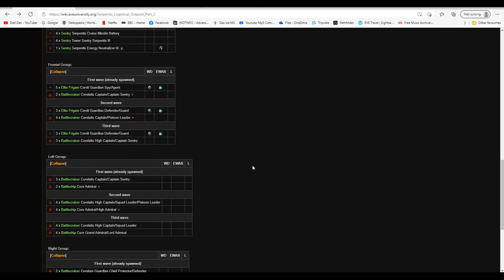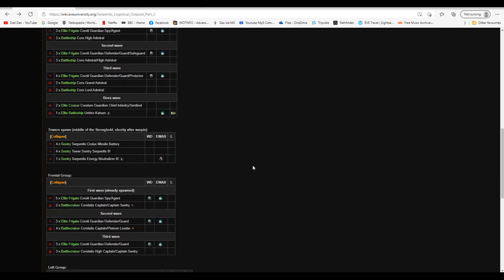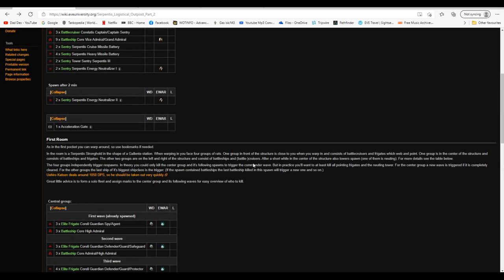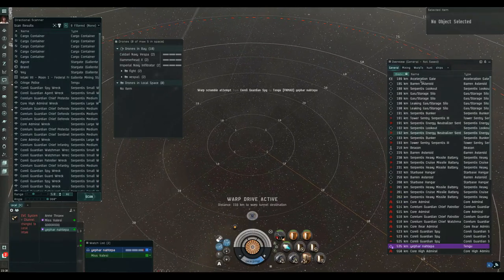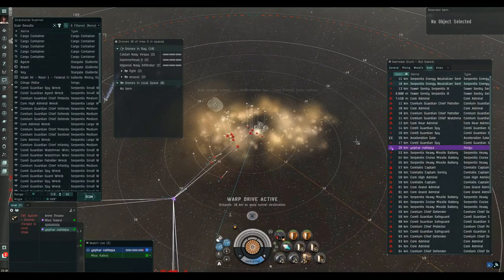Once you've done the first site and get the escalation to the second site, you have 24 hours as normal to go and run the second site — you don't have to run straight there.